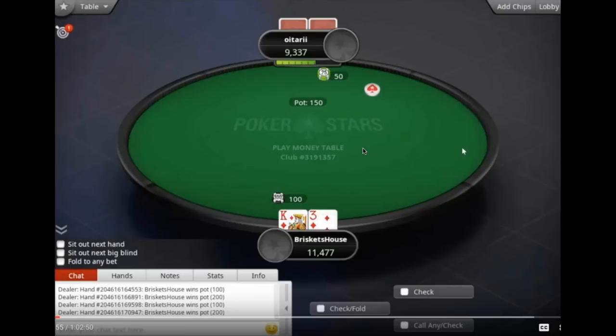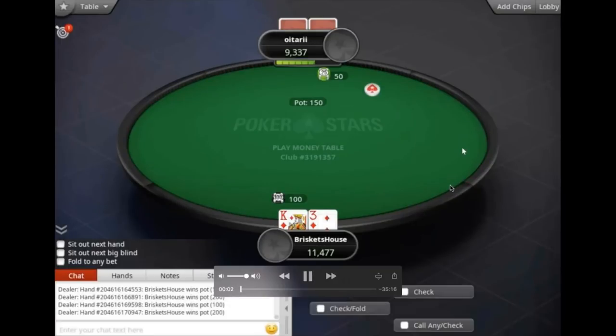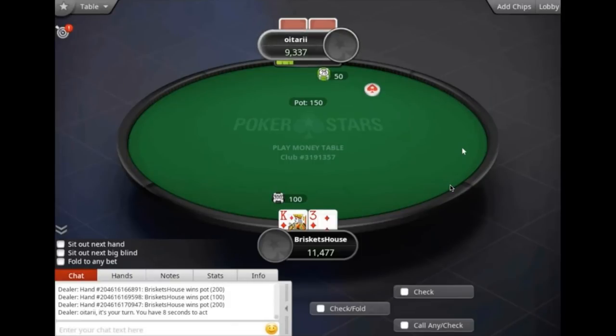For instance, if you have an incredibly soft table, you might want to protect your tournament life more. And if you have a really difficult table that's not going to break that day, you can take some more marginal spots. It's not a huge factor for most of these hands, but it's worth knowing all the info they had going in. We're going to see this only from Brisket's perspective, and we're going to critique his side for now. I'll play the video and pause it at various points to talk about what we do.